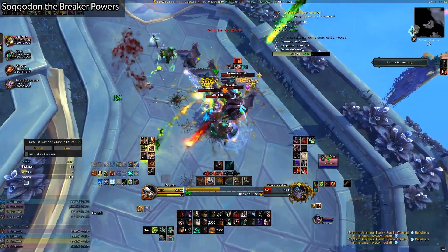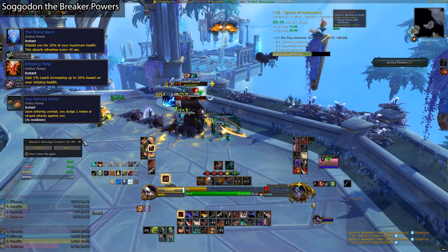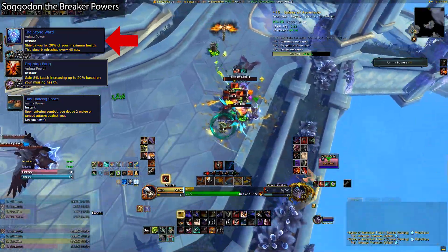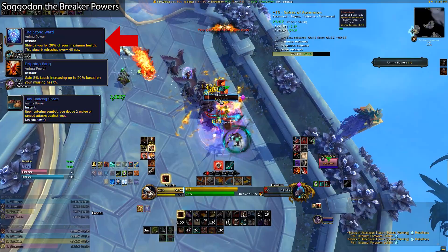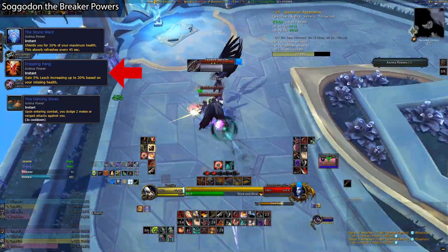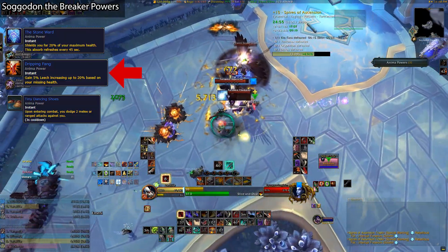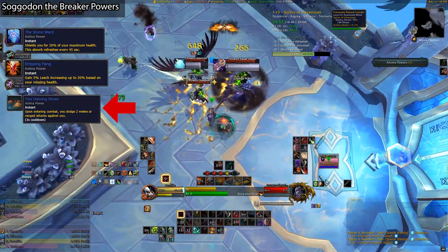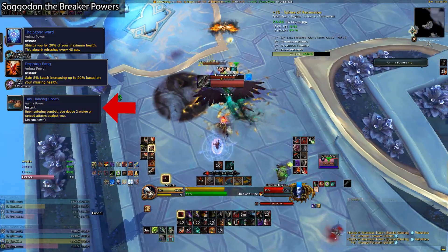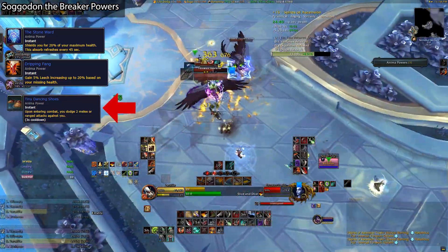Lastly, we have Saugadon the Breaker's powers. Honestly, this power list is almost a moot point, as I can't imagine taking anything other than Stoneward from his choices. Stoneward gives you a 20% absorb shield every 45 seconds — absorbs are amazing and amazingly useful, so I highly highly recommend you get this one. Dripping Fang can give you between 5-20% leech based on how low your health is, so this is the second best option, but I still really couldn't imagine taking it over Stoneward. Tiny Dancing Shoes just makes you avoid two ranged or melee attacks every time you enter combat — while technically this probably could result in more damage mitigated in some absurdly high keys, I just can't see this being a very practical choice, if ever.